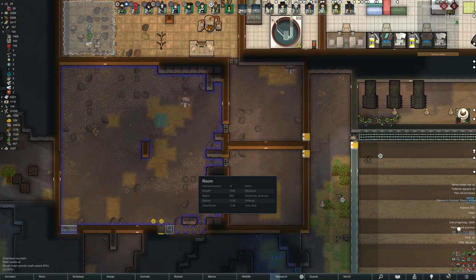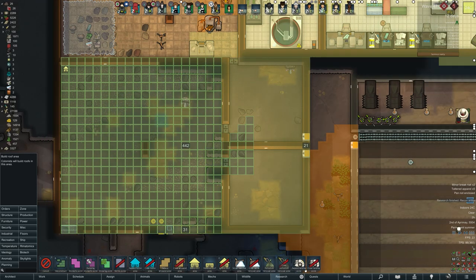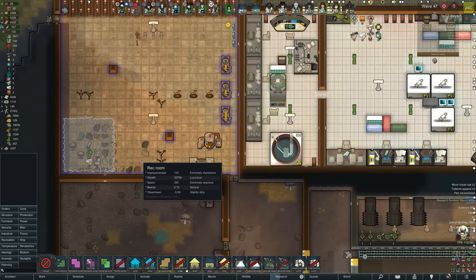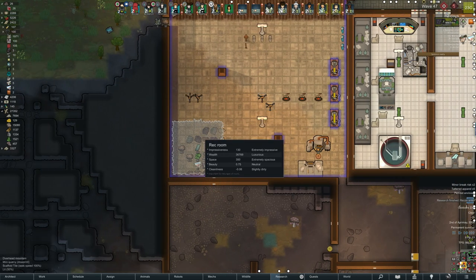Welcome back to another episode of RimWorld. This sorting room thing that I wanted to try, I wasn't sure if it was going to work but we'll give it a go. You can see I've built two of the splitters now. They're pullers — through-wall pullers — so that you can still keep the wall in play. And if they're destroyed, the wall still remains.